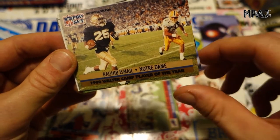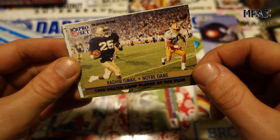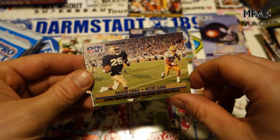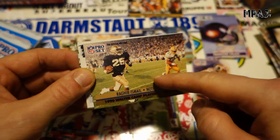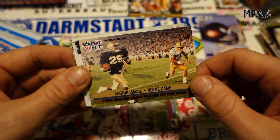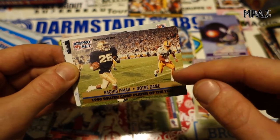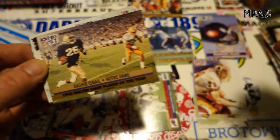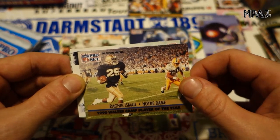This is actually interesting — Raghib Ismail. He was expected to go number one in the draft, but he signed with the Argonauts in the Canadian Football League instead. The Raiders eventually drafted him in the fourth round and then he went and played in Canada, then played for the Raiders. Since it's a Raiders card it's a little bit historic, I guess you could say.